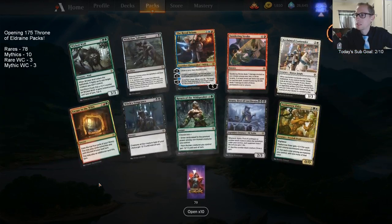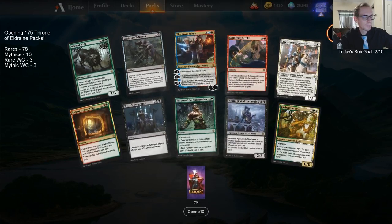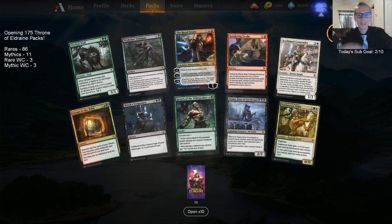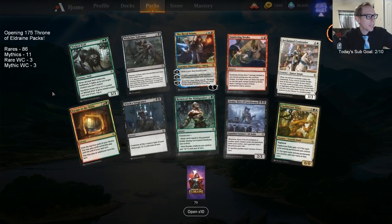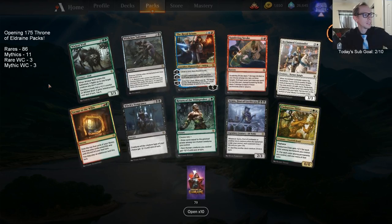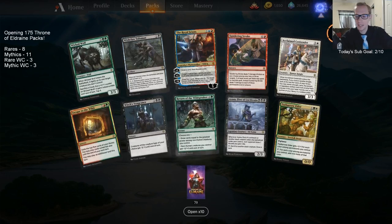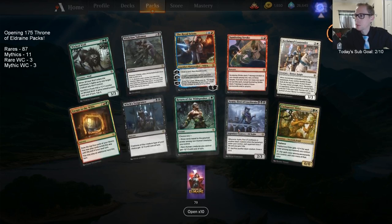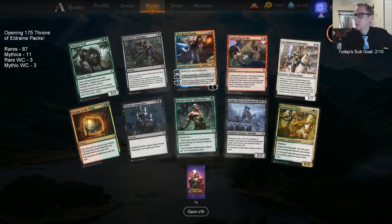Only one mythic out of 10, but it's a great one — Royal Scions, a planeswalker! Our third wolf — that's our fourth Ayara. We got a lot of Acclaimed Contenders now, that's our third or fourth.